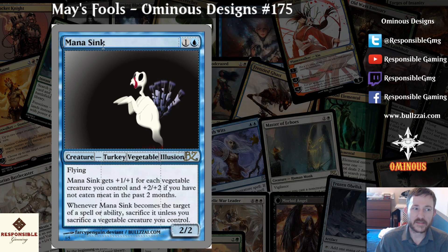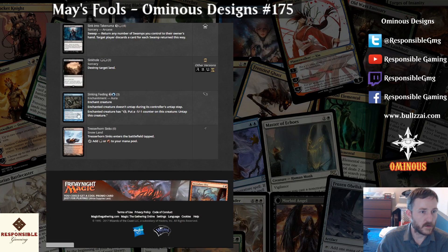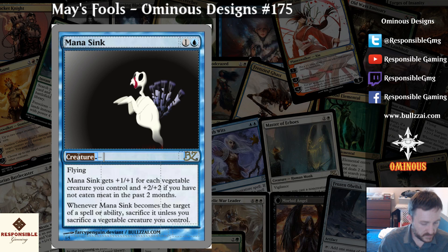Mana sink was a pun in my mind, but it's not really. It's gonna be a pun based on the illustration — I'll find one that actually has a kitchen sink on it. I just realized that earlier. Surprisingly enough, mana sink is not a card. Power sink? Power sink, I think. Mana drain. Let's check quickly. Yep, power sink is a thing — it's a counterspell, which makes intuitive sense. Mana sink is not a thing. What we're gonna do is make it an instant, because it's gonna be a counterspell as well. That makes a lot of sense.